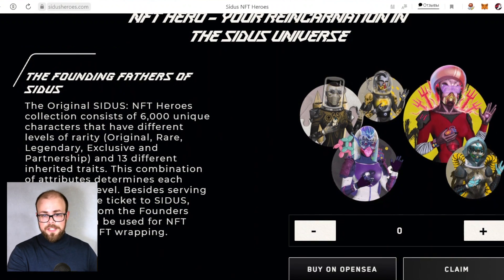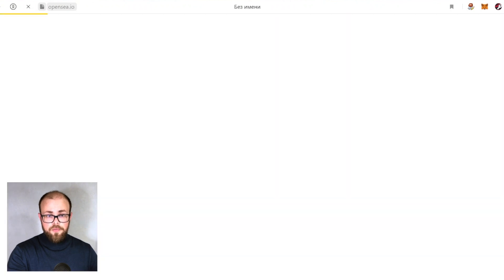The collection consists of 6,000 unique characters that have different levels of rarity — original, rare, legendary, exclusive — and 13 different inherent traits. Let me show you on OpenSea. It's already available for buying.